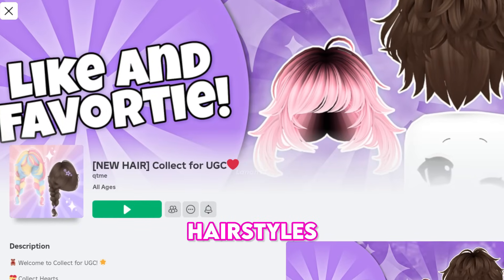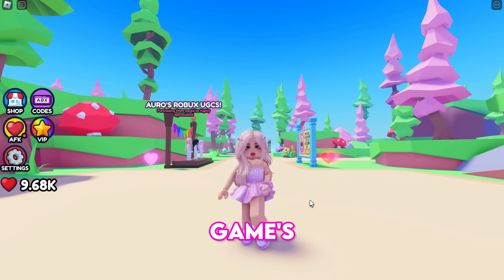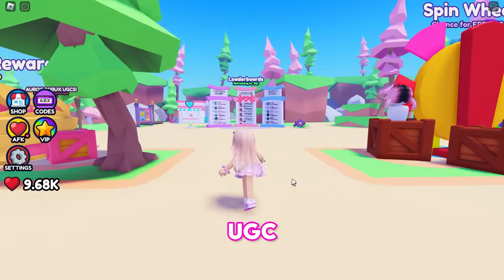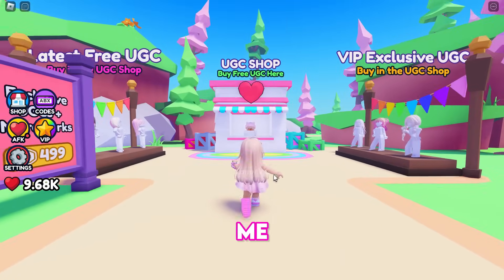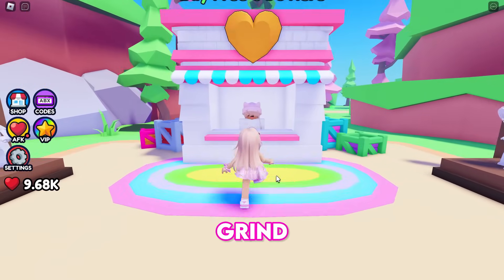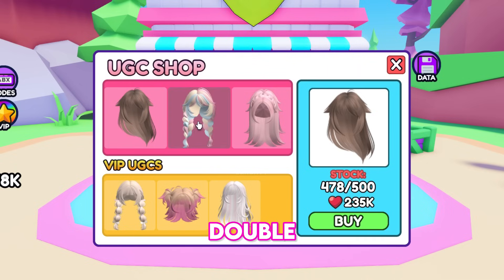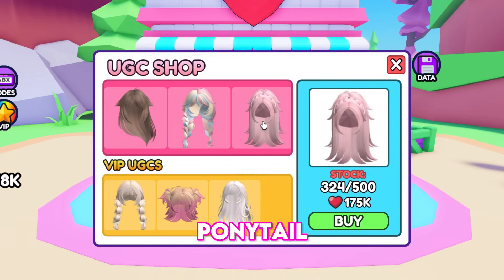There are also new free hairstyles in Collect for UGC. As the game's name implies, we must collect stars to earn hairstyles. In the UGC shop there are three free hairs available: the anime flowy hair requires 235,000 stars, the double stylish braids requires 200,000 stars, and the batty messy ponytail requires 175,000 stars.